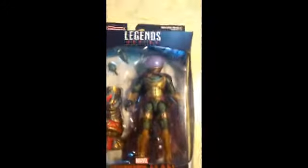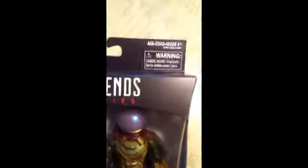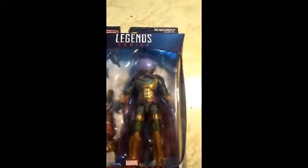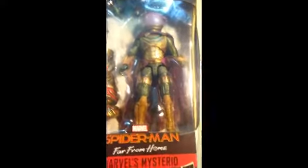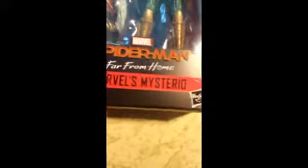Before we get this out of the packaging, let's take a closer look. The Build-A-Figure is Molten Man. There's the age warning — if you're three years old or younger, don't get this because you're going to choke. Here's a window box displaying the figure and its accessories. There's the Spider-Man Far From Home logo, the name of the character, and the Hasbro logo.